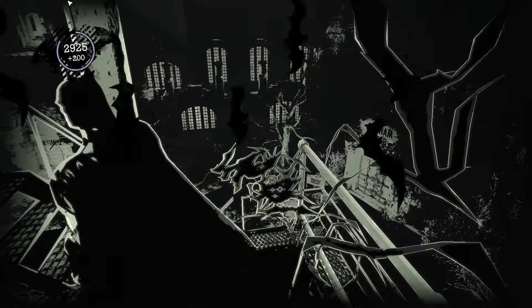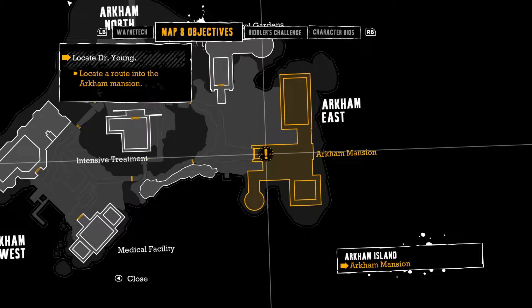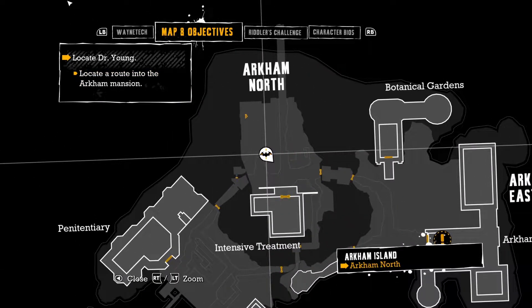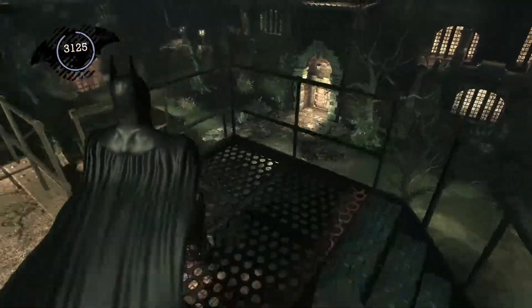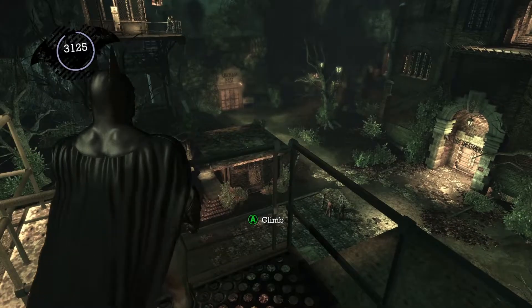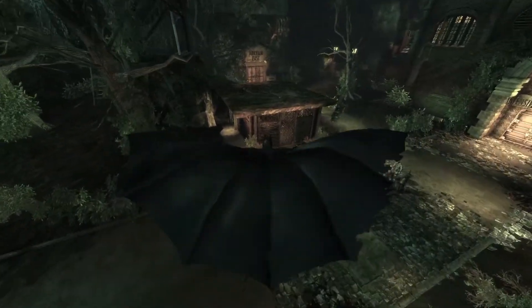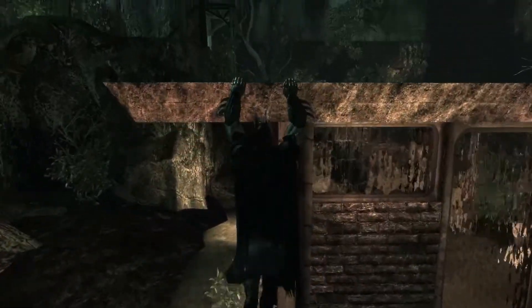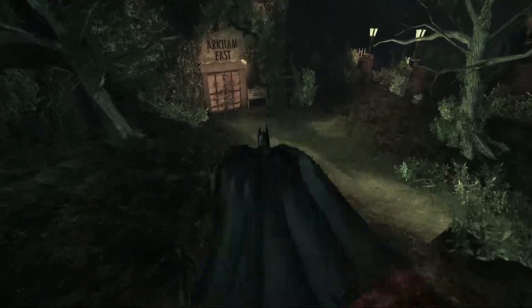Where am I supposed to go? Oh, I keep pushing the wrong button. I have to go way over here — okay, back to Arkham East. So that's Arkham West, all the way over there. Can I completely skip that fight? Looks like I can! Woohoo, I'm so smart!